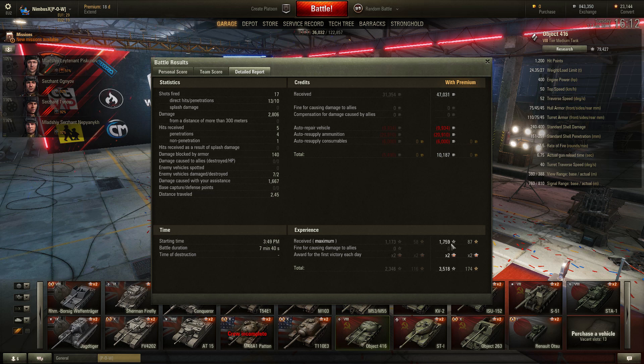I have premium, so 1.7–1.8k XP multiplied makes 3.5k XP. If I didn't have premium I still would have gotten 1.1k base, which is 2.3k with multiplier. What's noticeable is I used so much ammo — 20k resupply of ammo. Without premium I would have gotten a loss. Lucky I have premium: 10k profit.